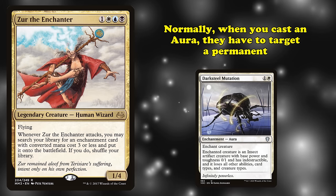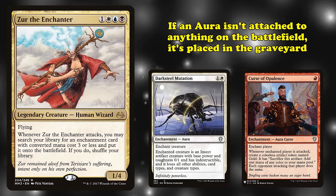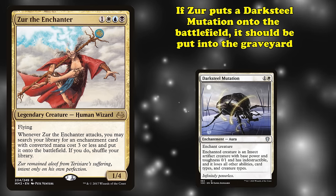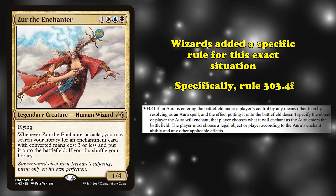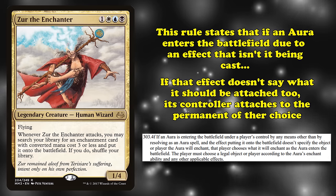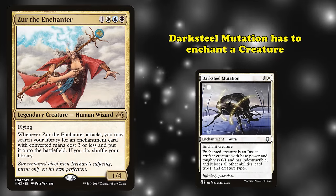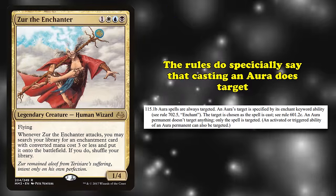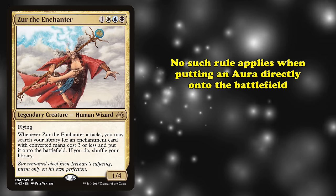Normally, when you cast an aura, you have to target something that the aura can target, and it enters the battlefield attached to that card, or the player in the case of curses. If an aura is on the battlefield and isn't attached to anything, it has to be put into the graveyard. So if Xur finds a Darksteel Mutation, it should be put into the graveyard after it enters the battlefield, right? Well, no. Wizards added a rule for this specific situation — rule 303.4F. It states that if an aura is put into the battlefield by an effect that doesn't state what the aura should be attached to, its controller chooses a card for it to enchant as it enters the battlefield. The card they choose has to be a card that the aura could enchant, so Darksteel Mutation still has to go onto a creature. However, what makes this ruling really interesting is that nowhere in the rules does it say that this targets. When you cast an aura, the rules specifically say you have to target what you're trying to enchant, but no such rule applies when putting an aura directly onto the battlefield.